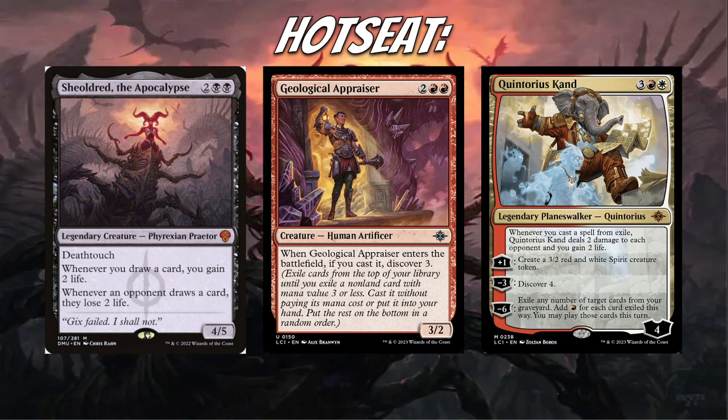I also wanted to put Geological Appraiser and Quintorius Cond on the hot seat because those Discover decks are tearing up the metagame right now. I've heard it's a large part of the Arena Ladder and it's had a lot of success on Magic Online — there was a recent tournament where the two finals decks were the Appraiser Eldritch Evolution deck and the Quintorius Cond clone deck. For those who don't know: you resolve Quintorius Cond, Discover 4, hit a clone, then another clone, and since casting spells from exile deals 2 damage to each opponent and gains you 2 life, you just go clone, clone, clone and win the game. Those are the cards I personally have on the hot seat — doesn't mean I think all of them will get banned, just cards that potentially could see some action.